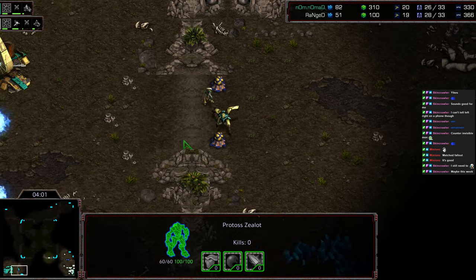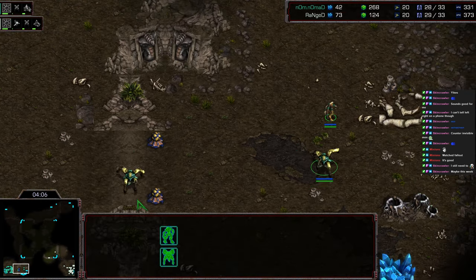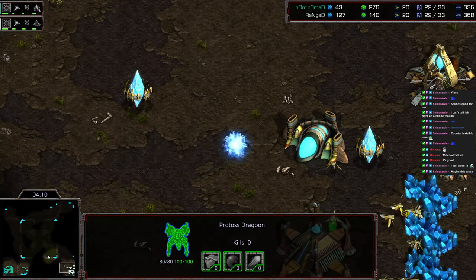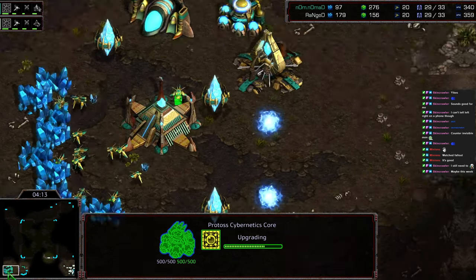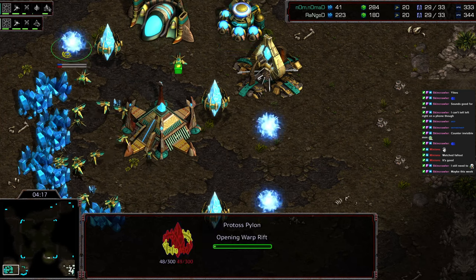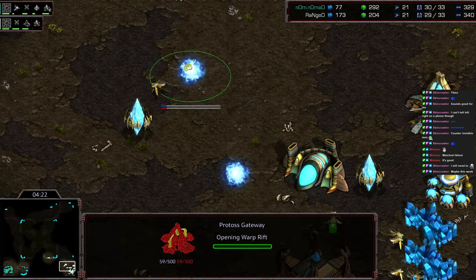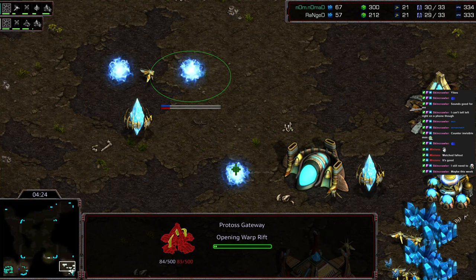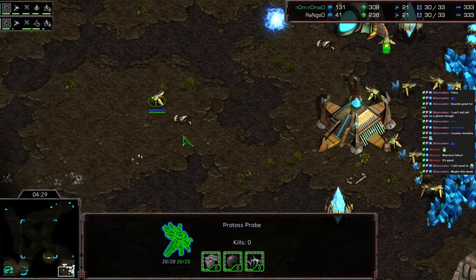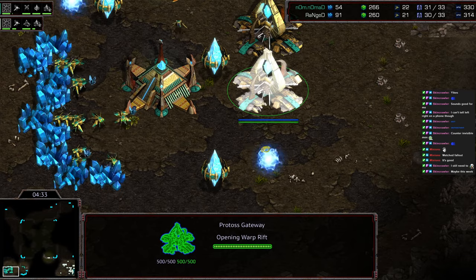Point being, if you end up with troops pushing you in, you have to walk up all the way to the edge, and I've seen that abused in PvP. In the meantime, robotics facility getting dropped. So it looks like it's going to be one gate Robo versus three gate opposite side from Nomad. This could be dangerous for Range — he's going to go three gate with Robo to start. Let's see if this is going to be three gate OBS or a very aggressive three gate Robotics — or I should say Support Bay.